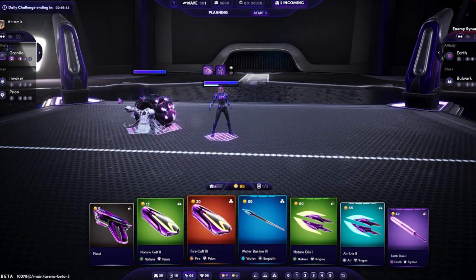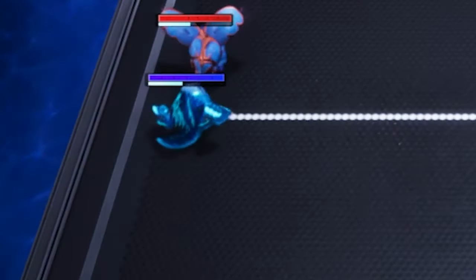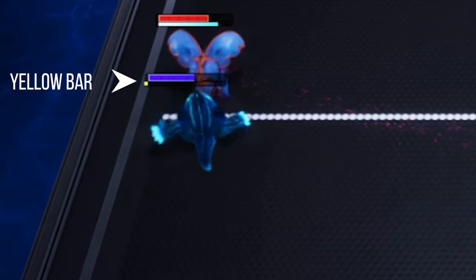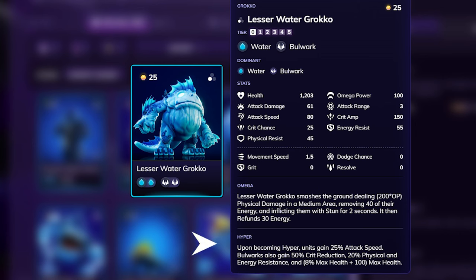The second reason dominant affinity matters is the hyper bonus bar. This bar goes up when your alluvial is in proximity to an affinity that they counter. Once that hyper bar is full, the alluvial gains what's known as a hyper bonus — a boost in power that remains for the rest of the match. For example, if you're water and up against a fire alluvial, your hyper bonus bar will start rising.